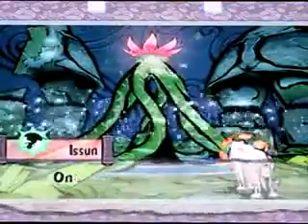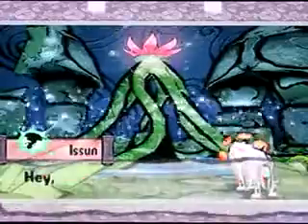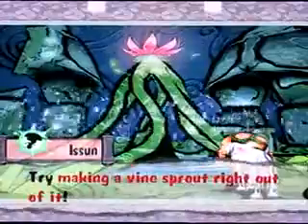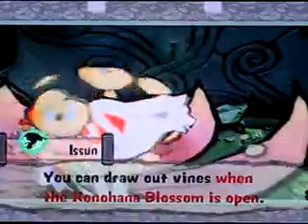That was Sutagami, the third and final god of flora. He's the god that can make vines to his bidding. One folktale tells how Sutagami used that power to tie vines to his body so that he could fly through the air. Hey, that's a Kohana blossom - a flower of the gods over there. Try making a vine sprout right out of it. Here's the bloom technique in action - you draw a line from the bud to Amaterasu and you fly up there. Nice, easy travel to places. It sure is handy to have a god around.